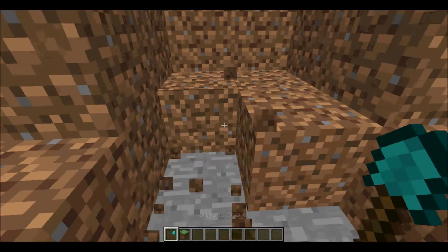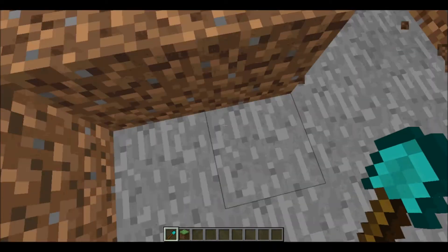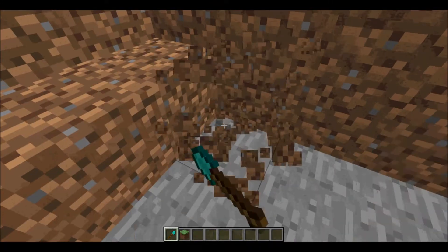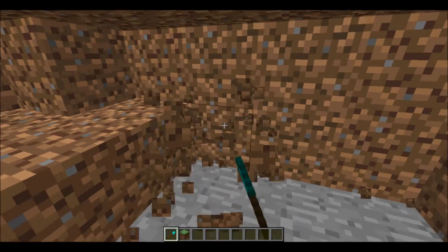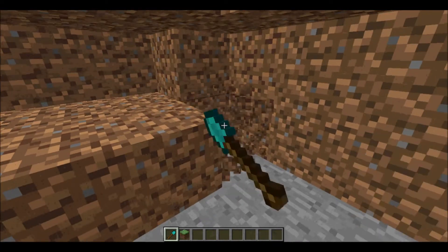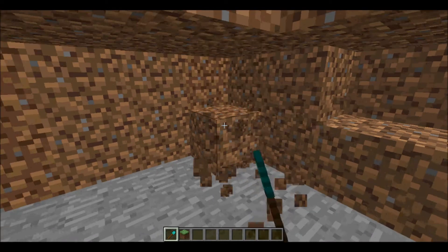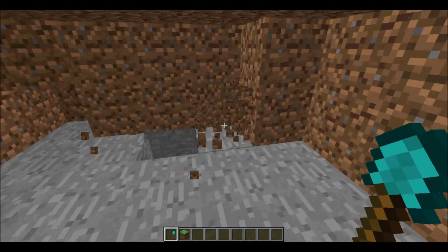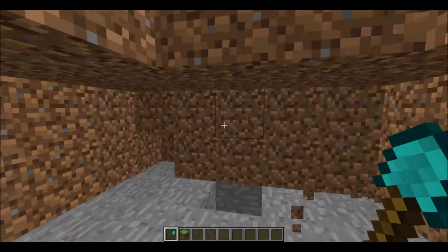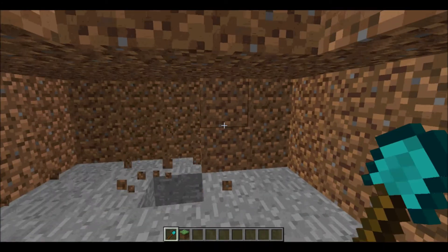We're not gonna make this room too big, it's just a tutorial — you can expand the room later, decorate it and everything. Like you saw, I made mine out of diamond and emerald floor. The walls I made out of iron and the roof I made out of gold.